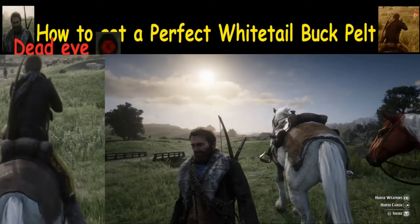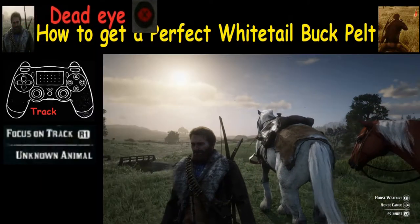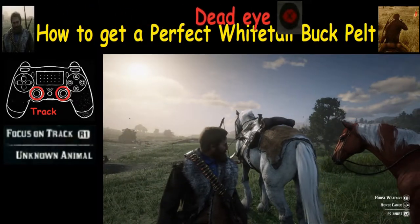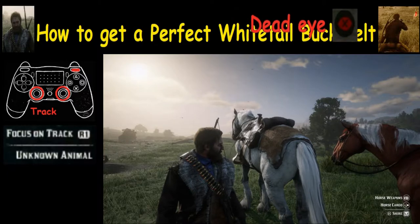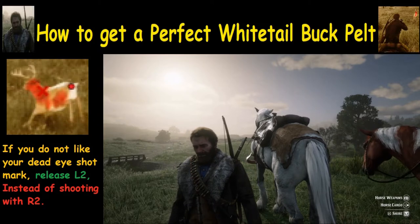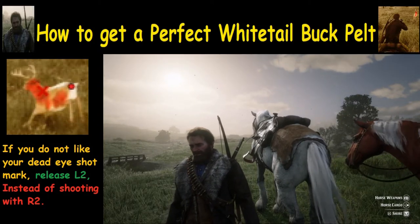Before we go, two big points of hunting: number one, know how to focus on tracks by pushing in both analog sticks and pressing R1 to track; and number two, if you don't like your dead eye shot mark, release L2 instead of shooting with R2. Thanks for watching.